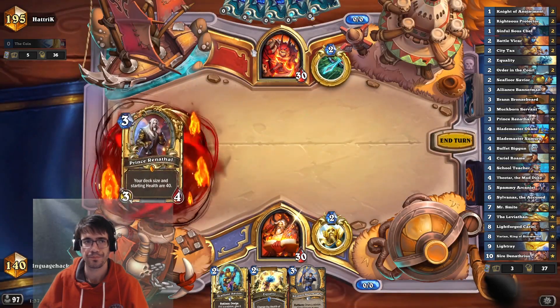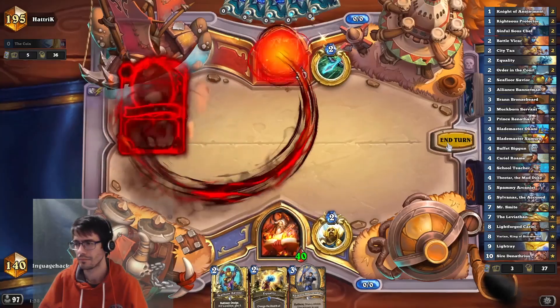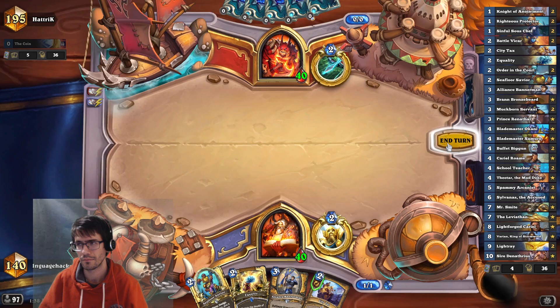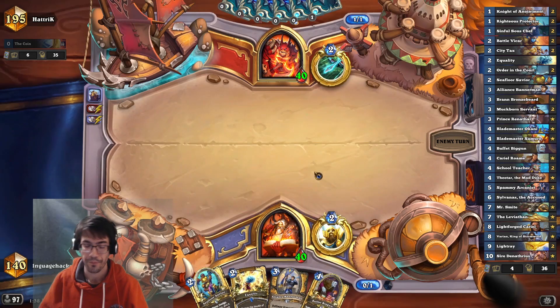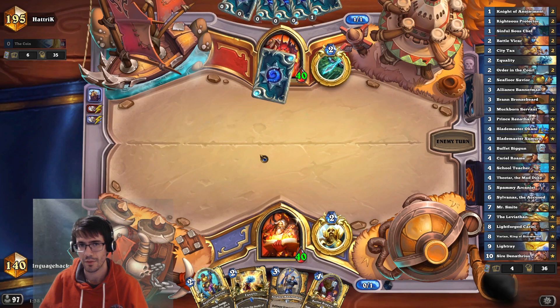Give me a one-drop. I'll trade that. I have Equality in hand, but I have a really crispy curve. So I think hitting a couple of extra minions off the Bannerman buff is worth it.